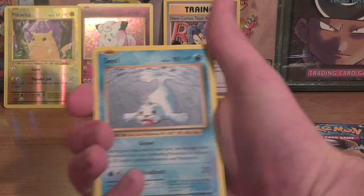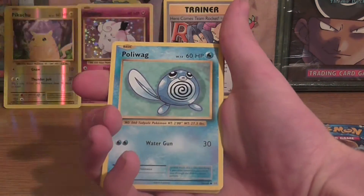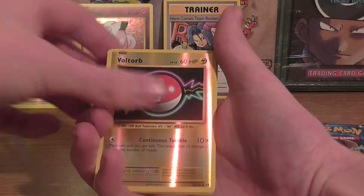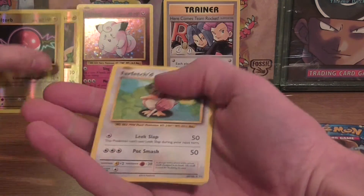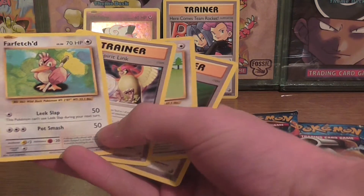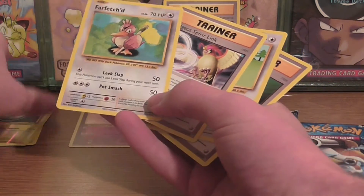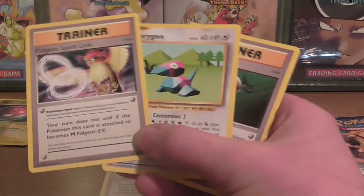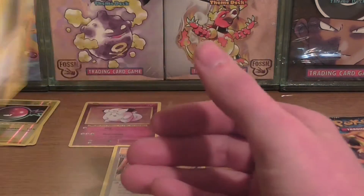Starting off with a Seel, Diglett, Poliwag, Sandshrew, Voltorb, Voltorb reverse. Far-fetched as the rare — didn't do the card trick obviously. All the cards are just falling down as well. Pidgeot Spirit Link, Porygon, and a Full Heal.